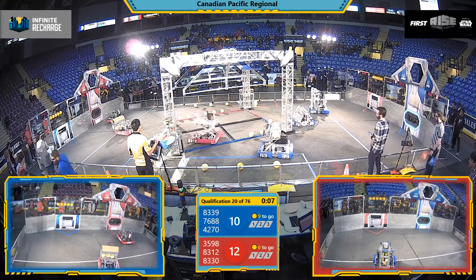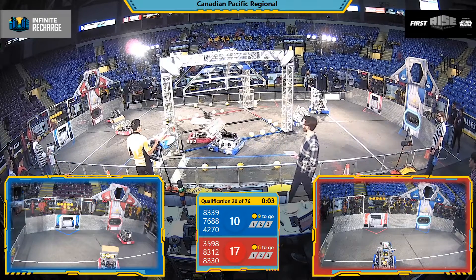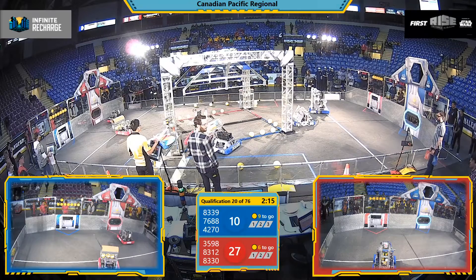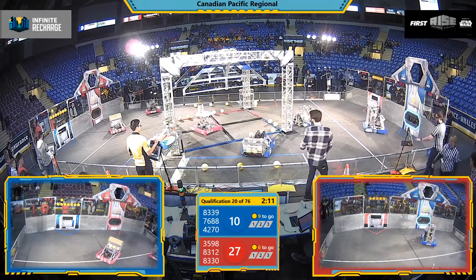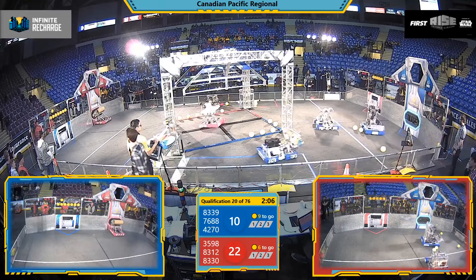They back up off of the init line, heading back towards the 83-12 Red Alliance machine, which is doing a little bit of a dance there in the blue rendezvous zone. They will just meet up and hang out as the autonomous period expires. 27-10 is your score, with the Red Alliance having a slight advantage as drivers now take the controls.